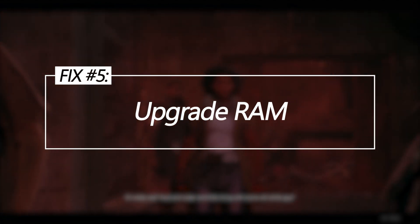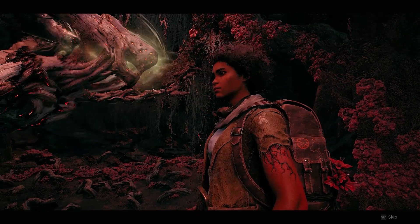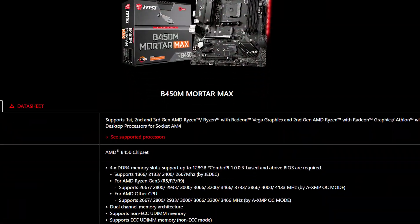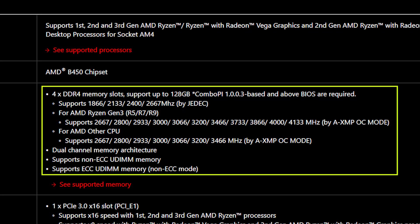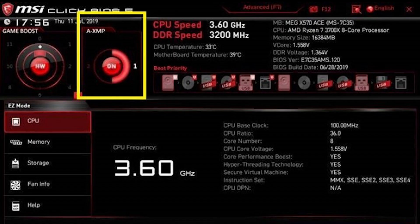Upgrade RAM. Upgrading RAM to 16 GB or higher meets Remnant 2's recommended requirement with extra overhead for smooth performance. Consult the motherboard manual for compatible RAM specifications. Purchase and install new DDR4 RAM according to instructions, then restart your PC, enter BIOS, and enable the XMP profile for the new RAM.